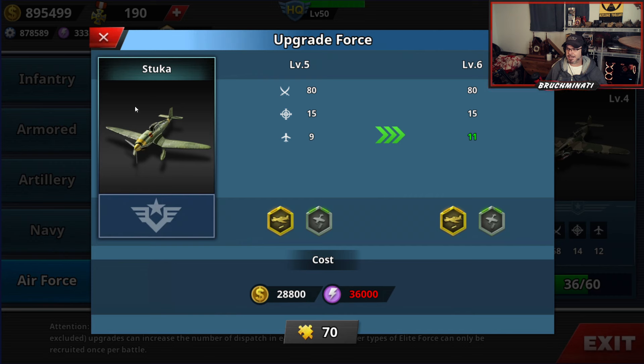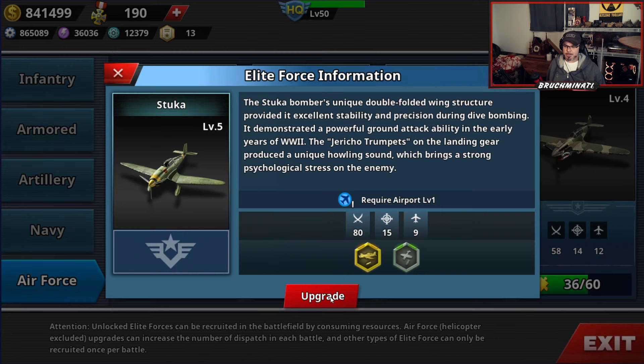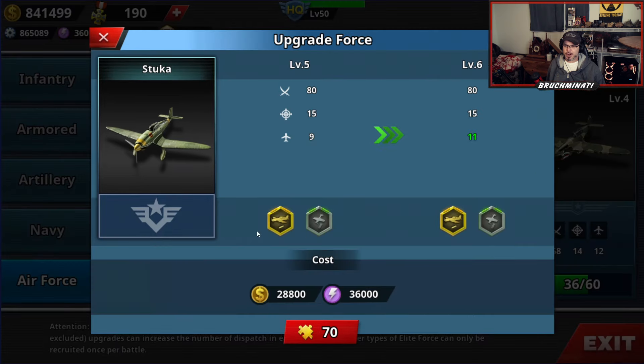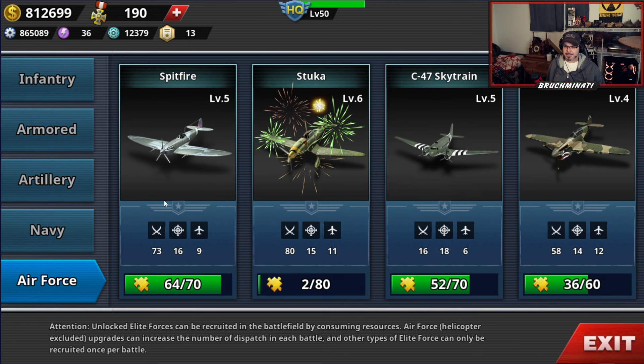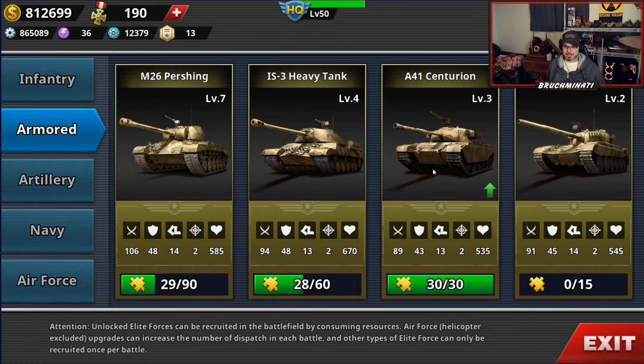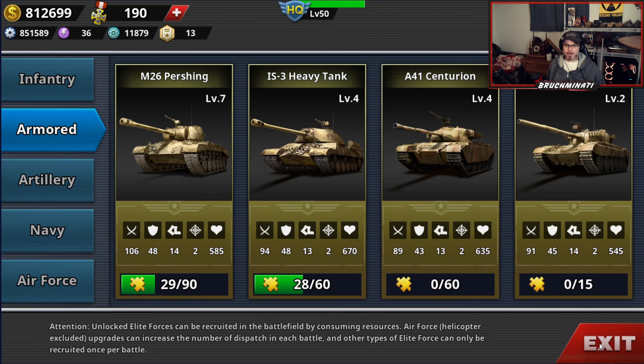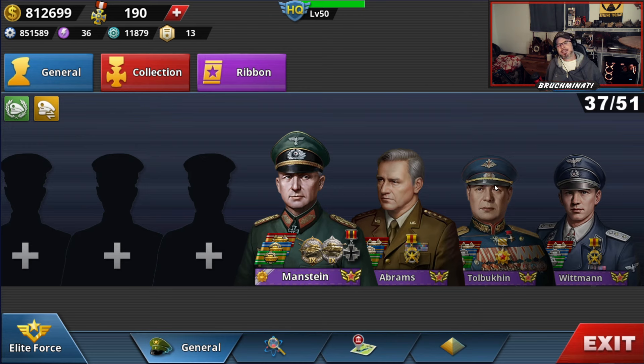I need a little bit more energy. Bros got the energy. Going up from a five to six we get two more attacks, and there's actually another one — a Centurion — that will give us a hundred more health. Bros, that's a wrap. If you're enjoying this content, you know what to do — slap the like and subscribe, hit the notification bell so you can catch the next upload. Peace, Bruchminati out.